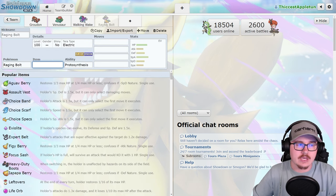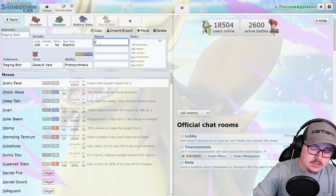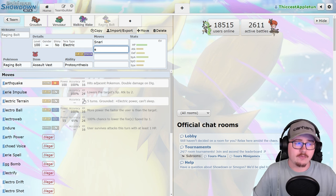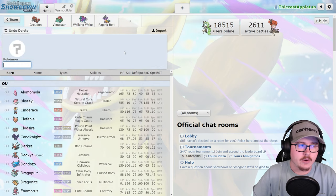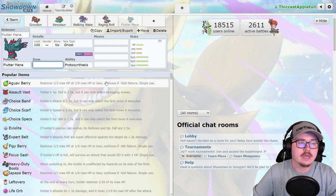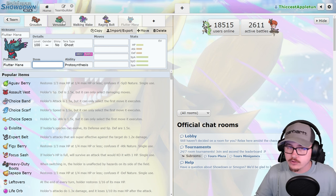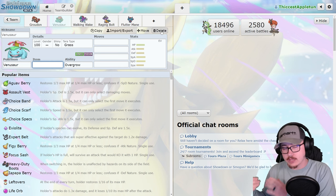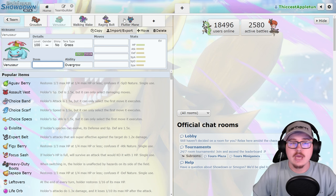Raging Bolt is obviously going to pop up on these teams because you're boosting it while still being able to run Assault Vest and do like a Snarl/Electroweb set more effectively with that damage buff and bulk. Flutter Mane is going to be incredibly solid as a partner for Groudon as well. There are a lot of options — whether you go the physical route with Gouging Fire or the special attacking route with something like a Venusaur setup team.